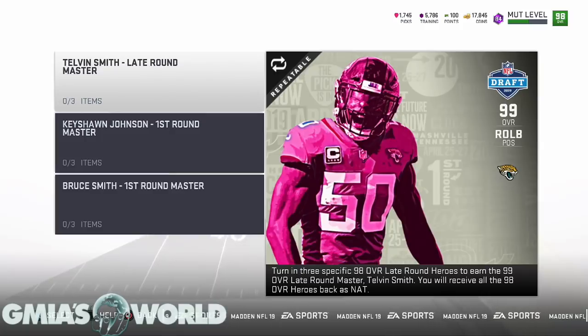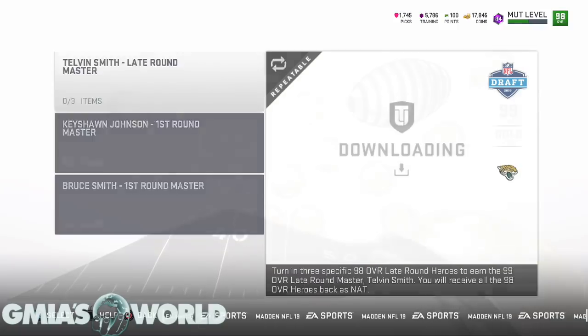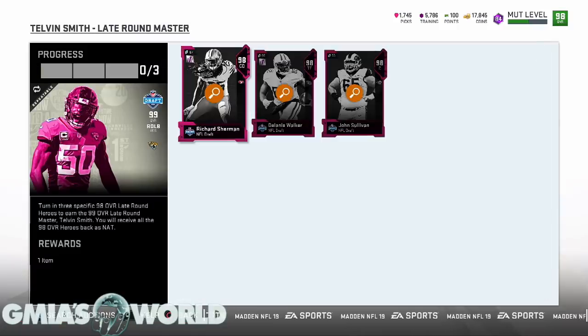EA Sports is back at it with Path of the Draft. We're going to be looking at Telvin Smith, the master of the late rounders. He is a 99 overall. We're going to look specifically at the three cards that make up his set. There were 12 players released, but the other ones are bums - I'm not really going to waste time because you guys just want to know what's actually going on with it.